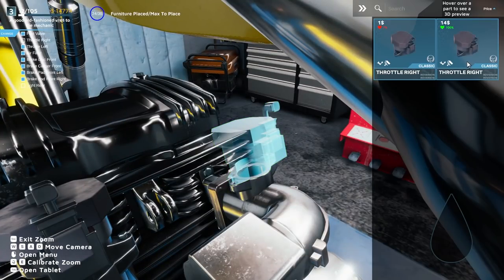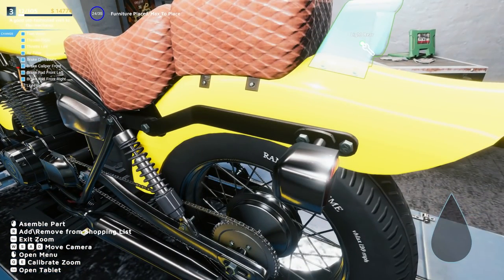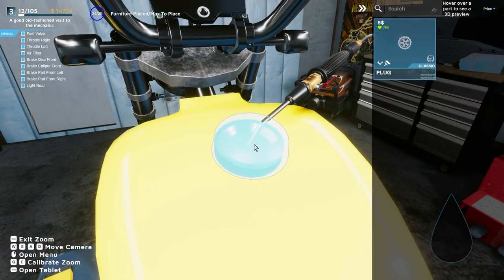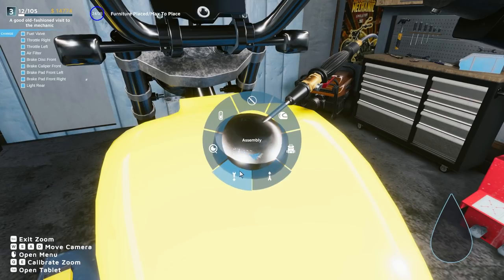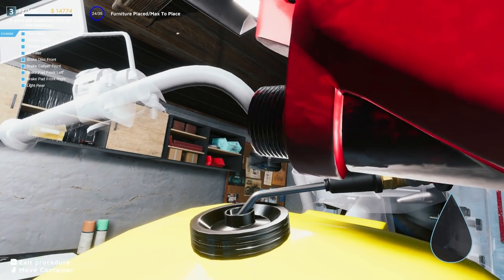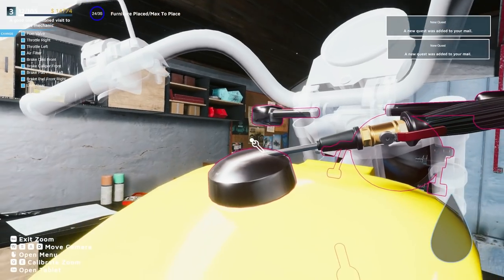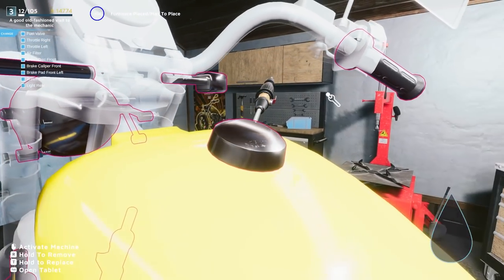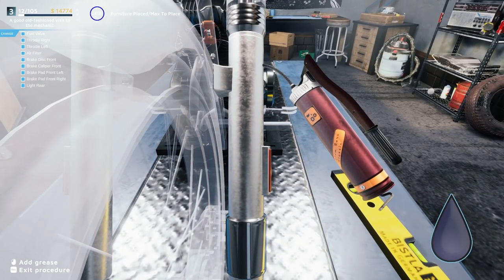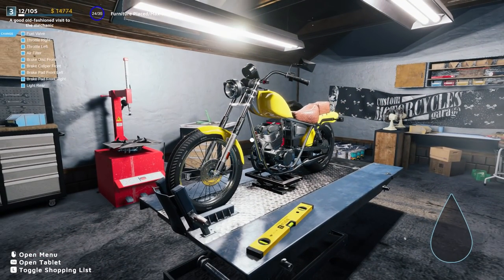Fuel valve — pop it in there. Throttle left — we're so good at this, we're learning! Light rear — good stuff. Now gotta put this back on. It's kind of stuck — there we go. Now we gotta fill it up — suction device isn't letting me do it. This is a cool part: you can actually lube up the sides, all kinds of different plugs. This game is gonna keep your attention — I dig it.